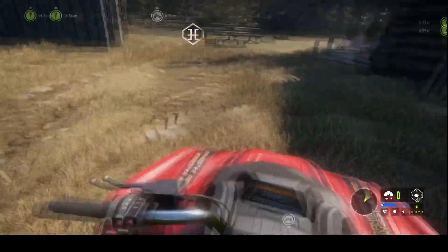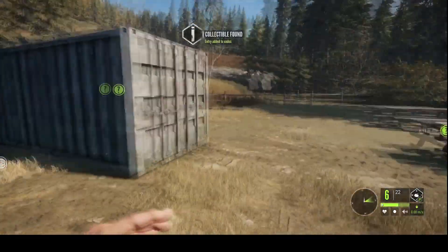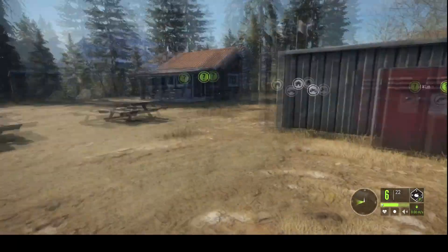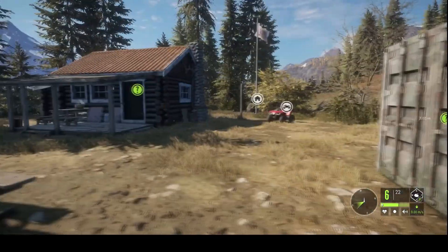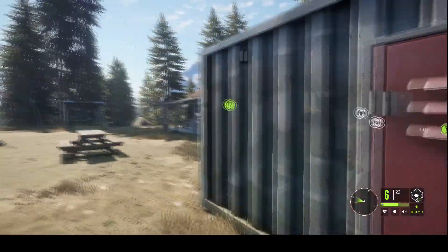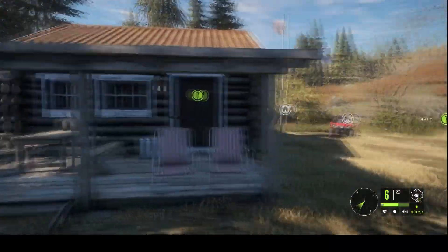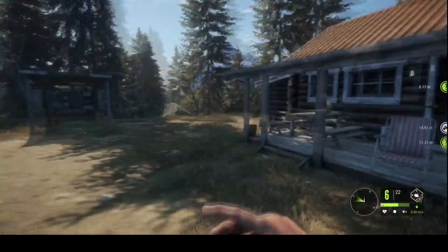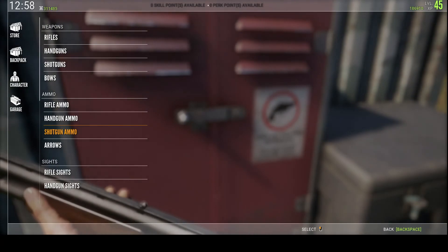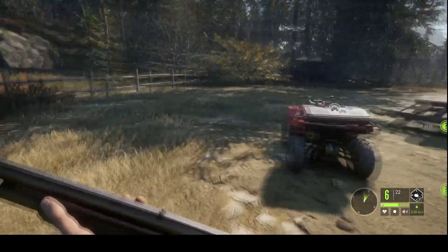This ATV is about halfway dead, so I'm going to try to get a different one. Wait, what the heck is this? Why is this undiscovered? This must be a bug. New bug alert — I just discovered this thing and these two items are showing as undiscovered. I can still access them though, so that's a good thing. Let's see if we can recover our ATV — there we go.